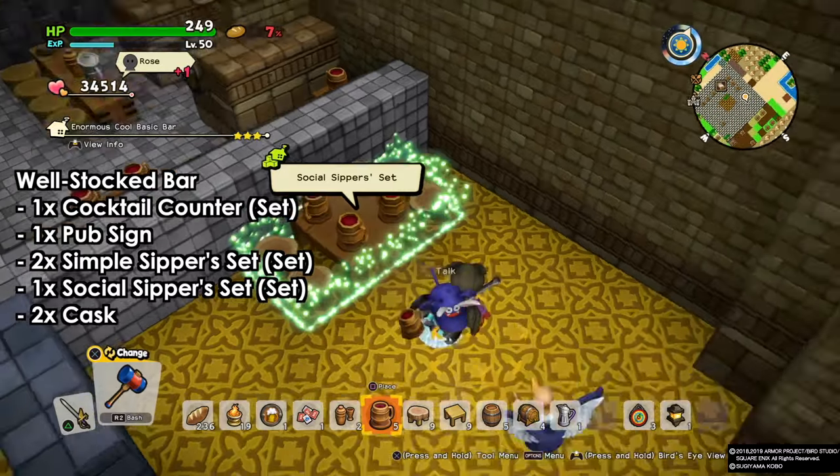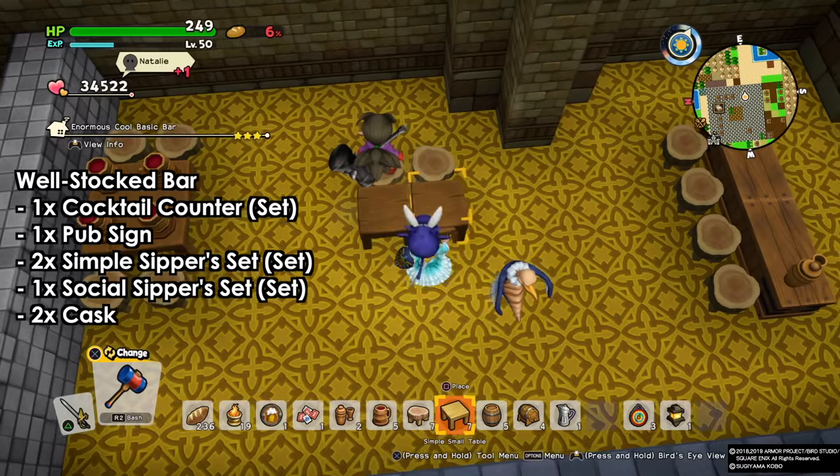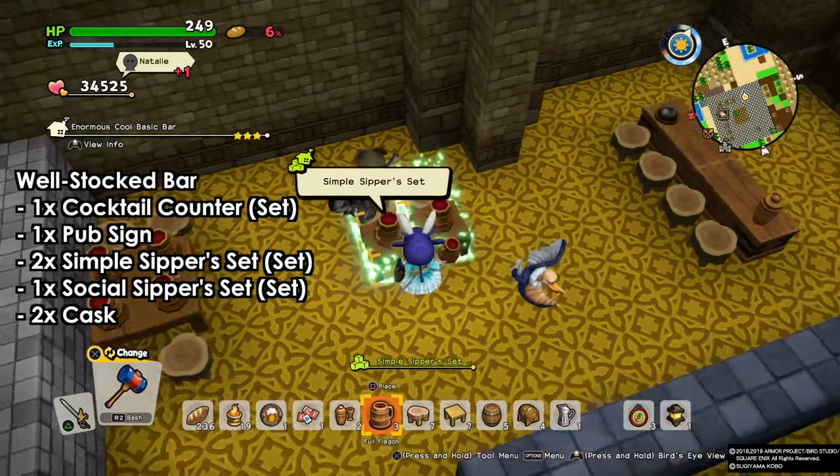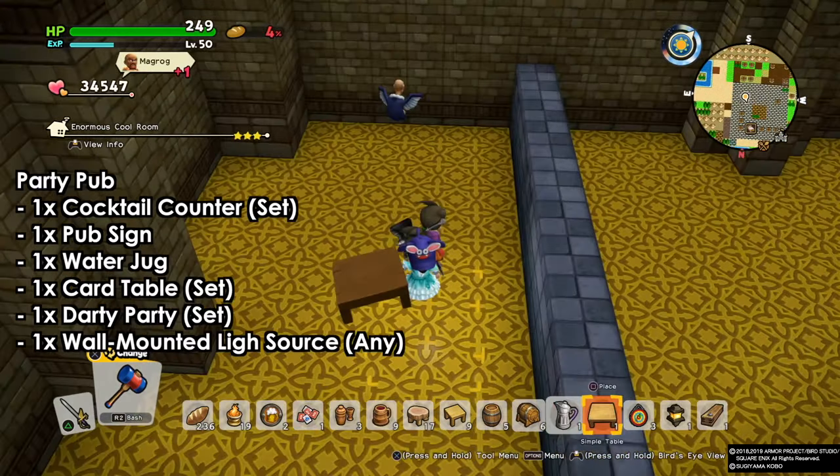The simple sippers are a small table with small chairs and two flagons. With that, we're done with our Well-Stocked Bar.